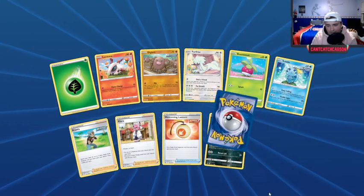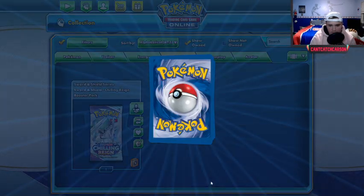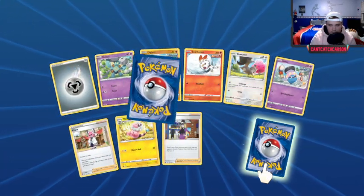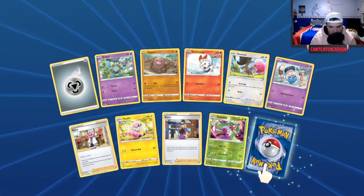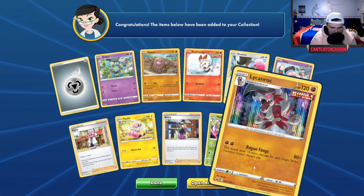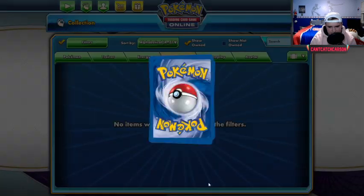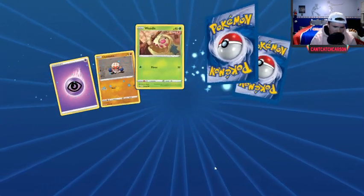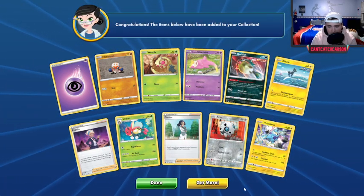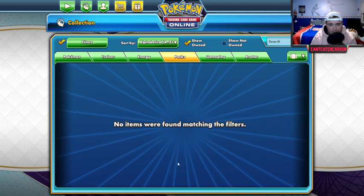Looks like we might not squeeze in many more big pulls. Hollow Lycanroc — I don't think Rogue Fangs is going to be a very valuable attack, but for just two energies it's not awful. Thunderous — another hollow, right back. Looks like we are out for this opening.